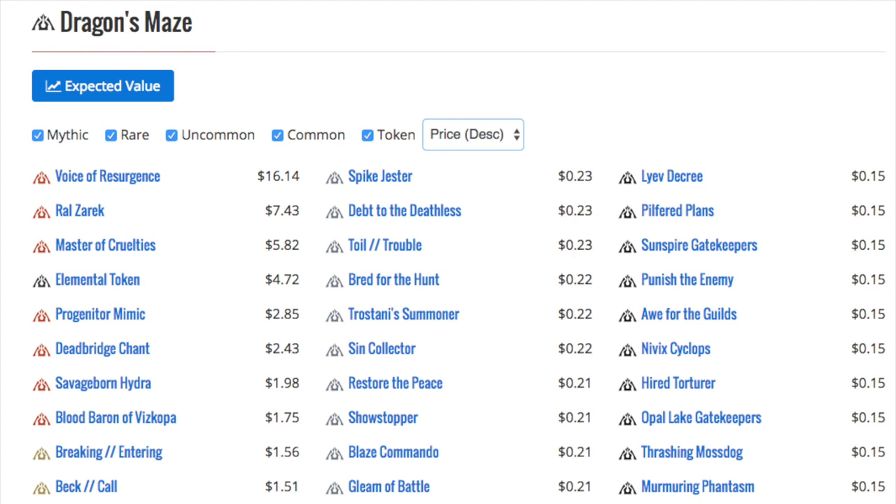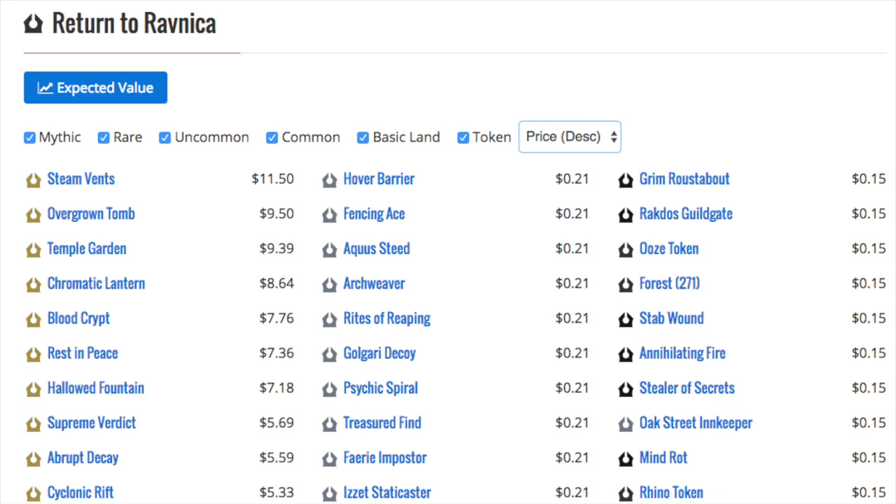Dragon Maze has one card over $10, and honestly you could get a better version for under $10. Gatecrash has five cards over $10, and the next card is $5. They are the Shocklands. The Shocklands in Gatecrash are slightly less common than RTR, given the fact that Gatecrash was a second set and a lot of people bought a ton of RTR.